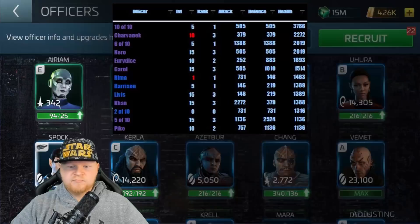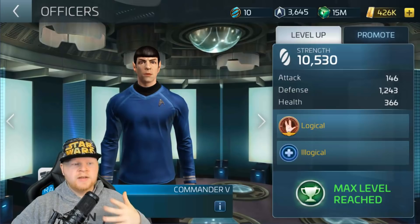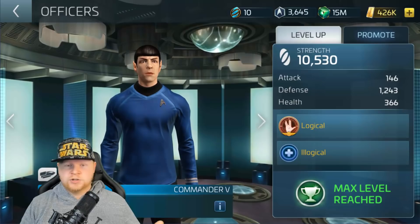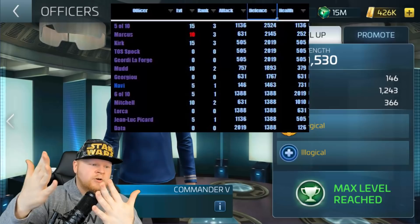For example, look at my Spock here — he's maxed out. He's not on a ship right now; he's currently doing an away mission, so he shows his normal stats. But look at the defensive numbers. Even though Spock has a lot of defense, he's not one of the highest ones in the game. When you talk about mixing stats plus usefulness, Spock is obviously a character you want to max out, and I'll show you that list towards the end of the video. Here for defense, the highest is 5 of 10, Marcus, Kirk, T.O.S. Spock, Jordy LaForge, Mudd, Giorgio, Navi, 6 of 10 Mitchell, Lorca, Jean-Luc Picard, and Data.